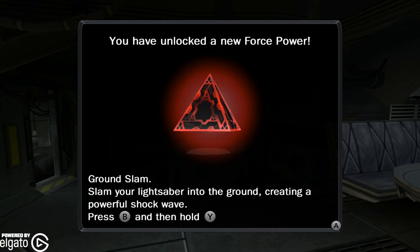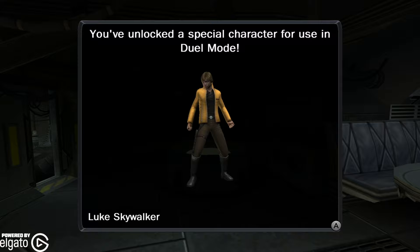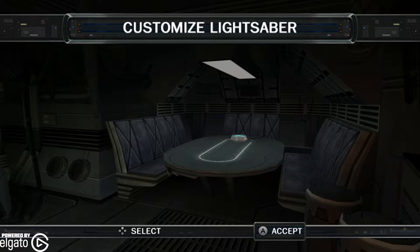So we're going to proceed through here. It looks like I've unlocked some new force powers and a new character for use in dual mode — Anakin Skywalker, Aayla Sakura, and Luke Skywalker. Unlocked some kyber crystals — this is just after completing that first mission. So we can customize our lightsaber there.